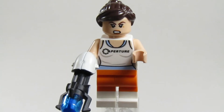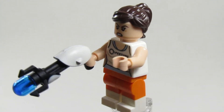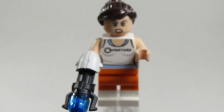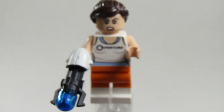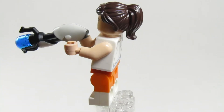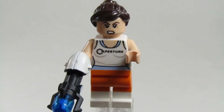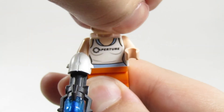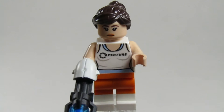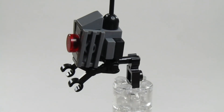Right here we have the Chell minifigure — I've shown her multiple times across my Portal videos. This time she has the portal gun in hand, which looks extremely nice. It is kind of rubbery, so keep that in mind. You can see she has the Aperture logo on her tank top, orange pants, and white long fall boots. A decent face printing that features a double-sided print, so you can change her expression from an angry expression to a neutral expression.